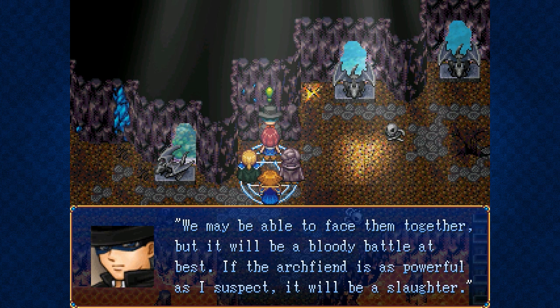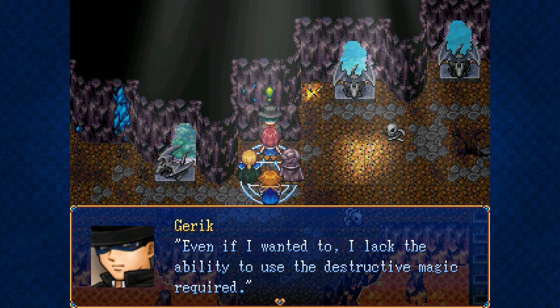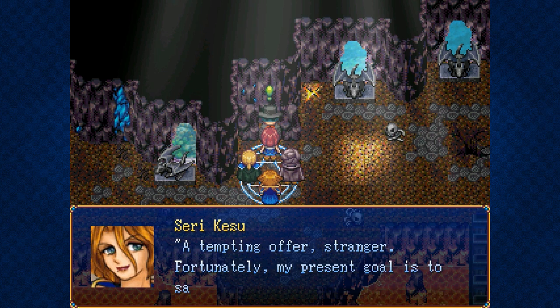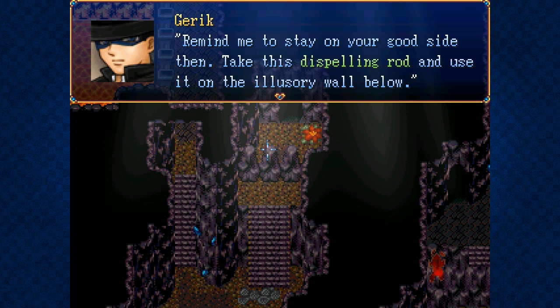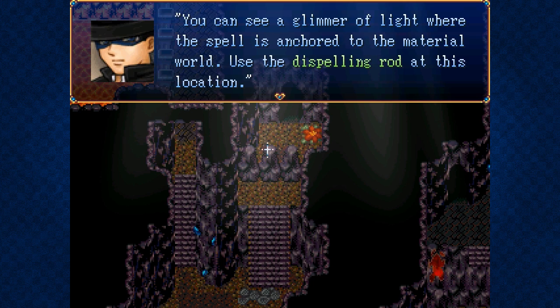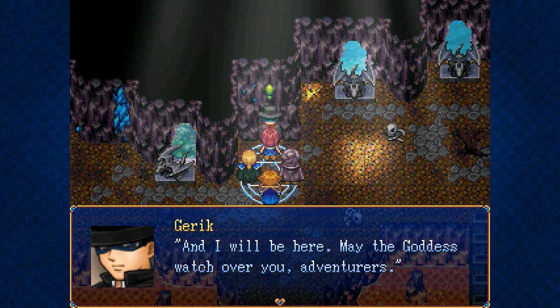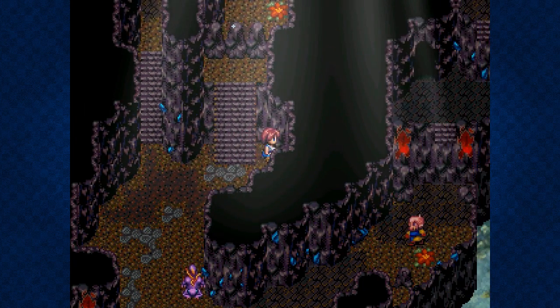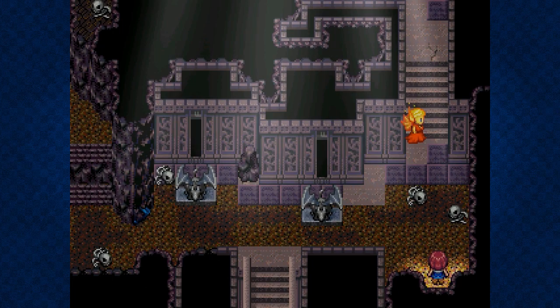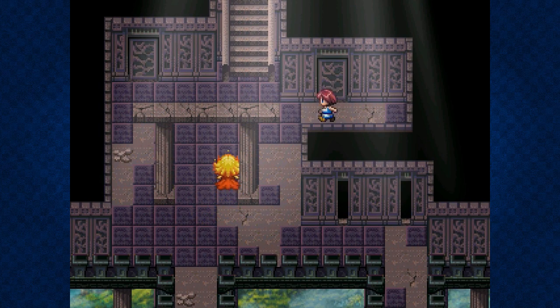'It will be a bloody battle at best. If the archfiend is as powerful as I suspect, it will be a slaughter.' I suppose you want to use this relic thing to try and conquer RFL? 'If you never wanted to, I lack the ability to use the destructive magic required. Perhaps the lady traveling with you would have better luck.' A tempting offer, stranger — fortunately my present goal is to save RFL, not enslave it. 'Take this dispelling rod and use it on the illusory wall below. You can see a glimmer of light where the spell is anchored to the material world.' We can't fight that horde, so I guess that seals it — we'll be back with your whatever-it-is. 'I will be here. May the goddess watch over you, adventurers.' Okay, so, strange man. Let's try this then — that looks pretty cool and we're further into the dungeon.